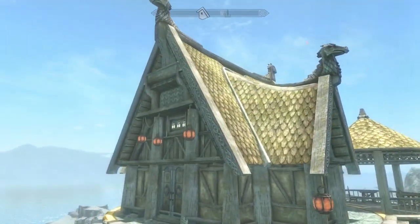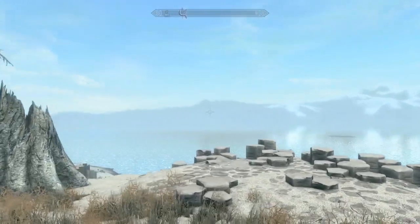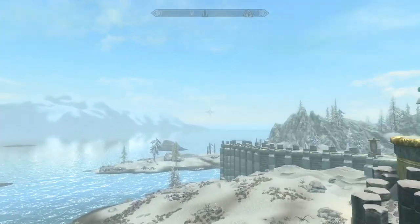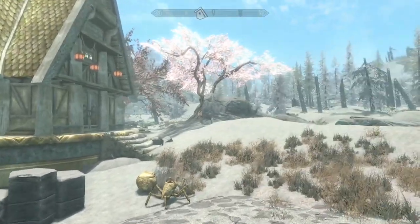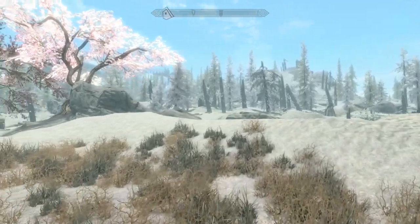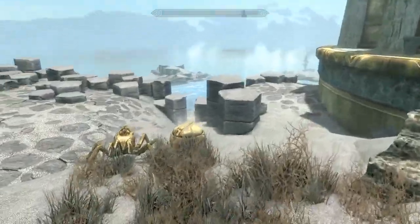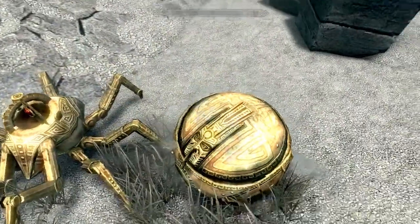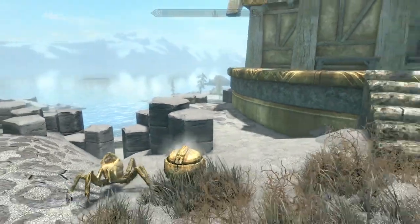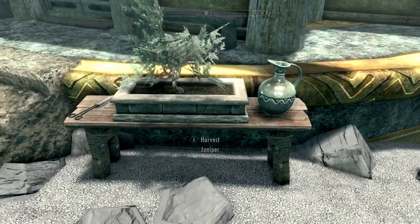Not only is this house a very small taste of Whiterun in Solstheim, it's also got a fantastic view of the ocean. I just love the way it looks. Solstheim itself isn't really the most beautiful thing ever, so having a little touch of Skyrim there is a nice touch. Out front we have a couple little pets — a dwarven sphere and a dwarven little spitter. Not exactly sure what their function is, but still kind of cool to see.